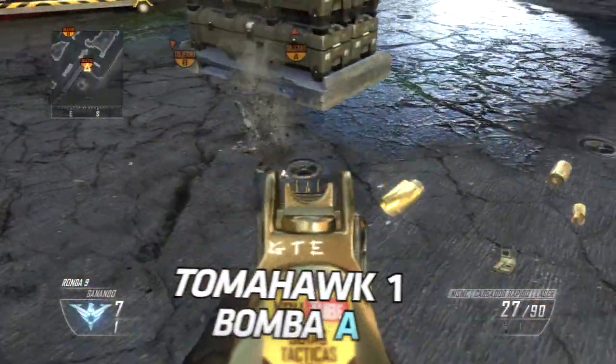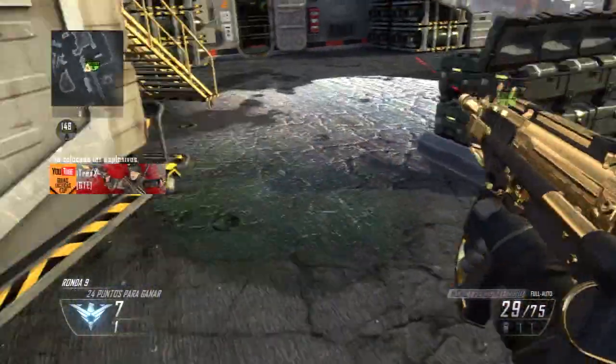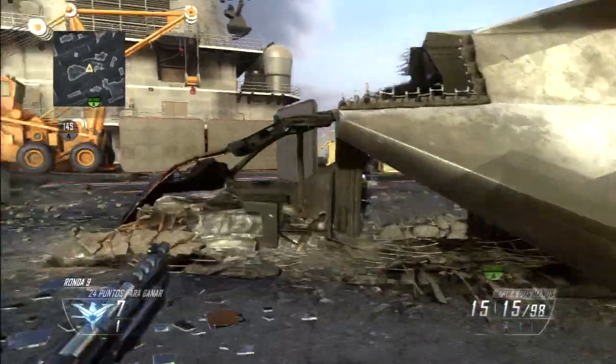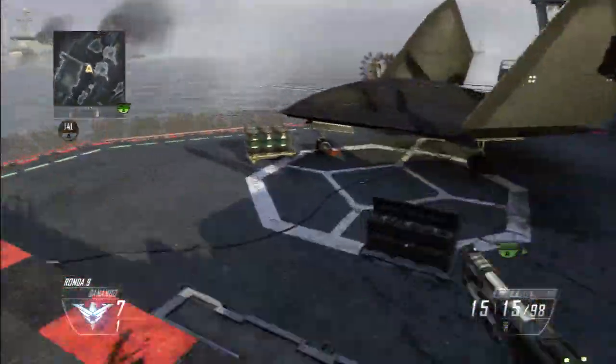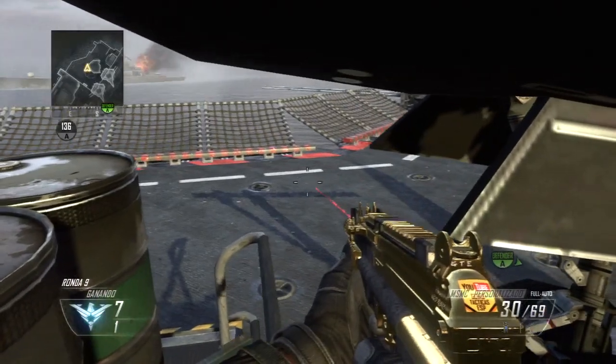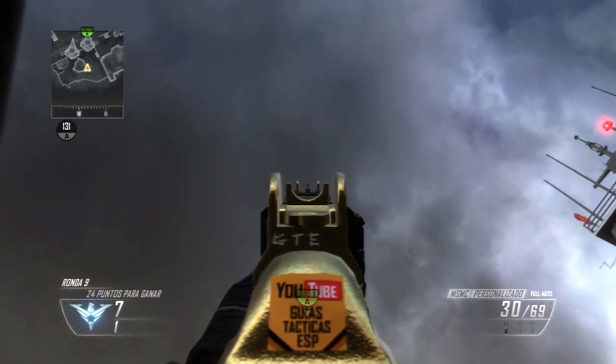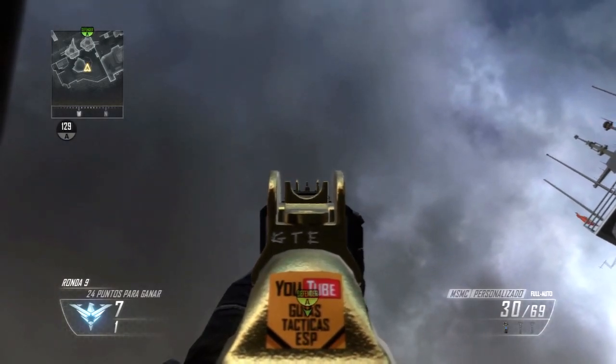Para el primer Tomahawk de la bomba de A, la colocaremos en la esquina de la bomba. Una vez colocada, nosotros nos venimos por aquí corriendo y nos ponemos en la esquina del carrito cargado de bombonas. Nos agachamos y miramos todo lo que podamos hacia arriba, y lo centramos a la bomba.